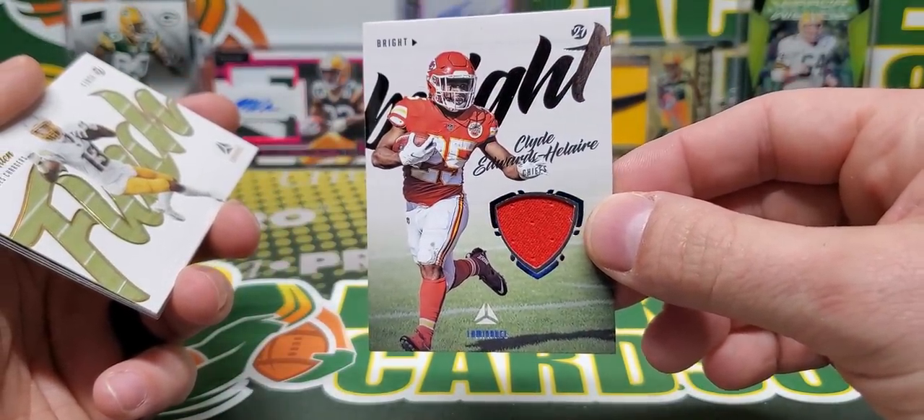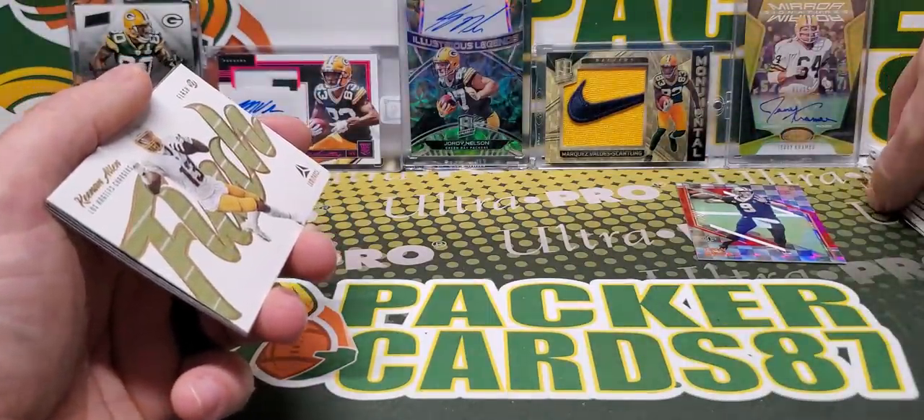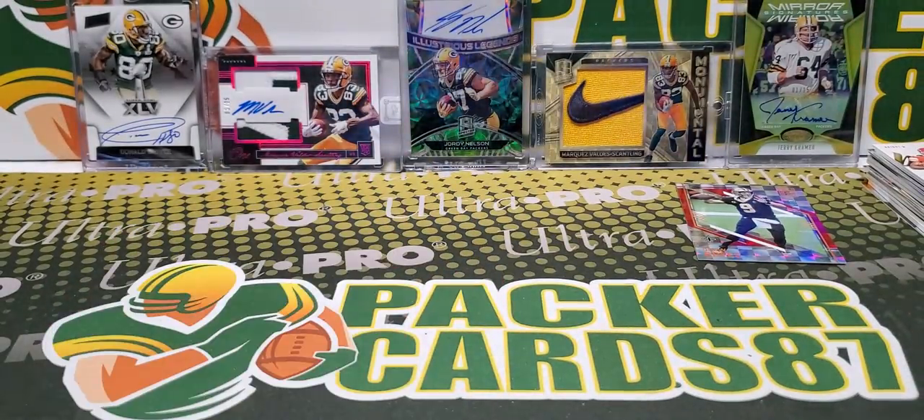There's a 1-in-4 shot that you're going to get the jersey card and I was the 25%. Flash Keenan Allen. JC Horn. Well, that's it for that.